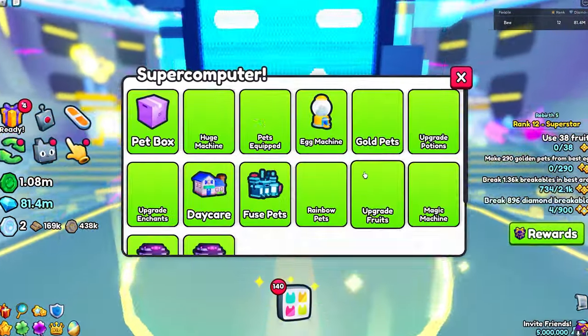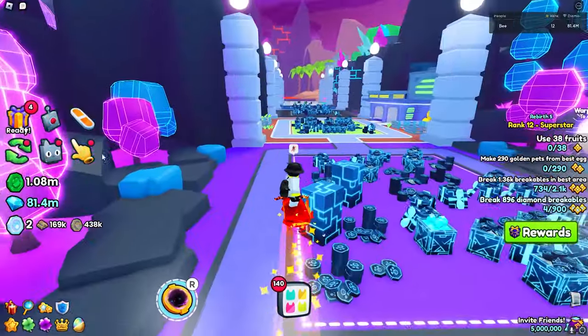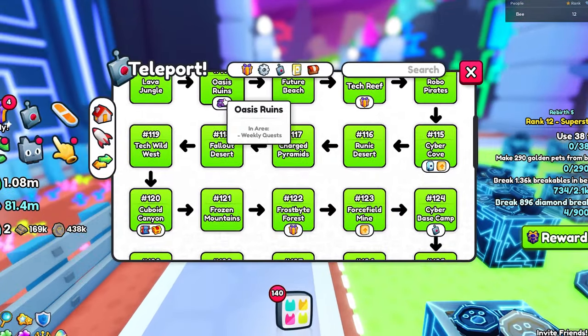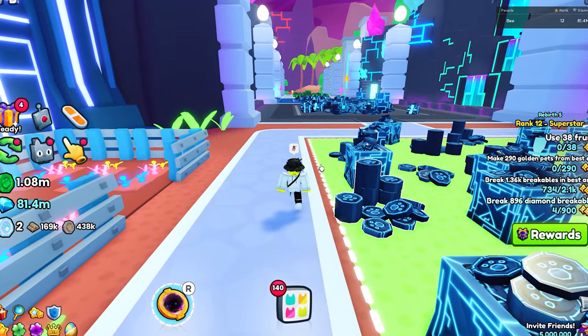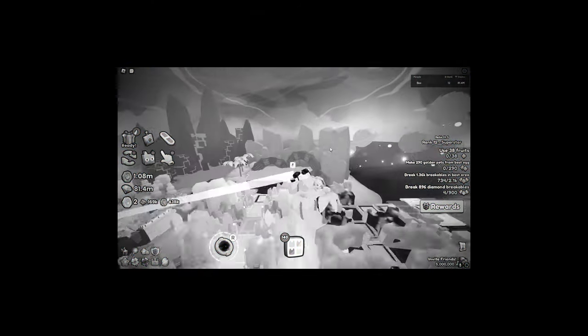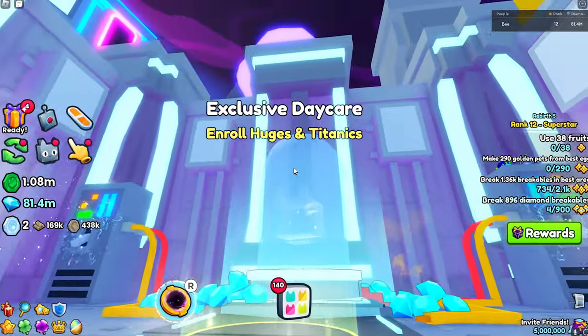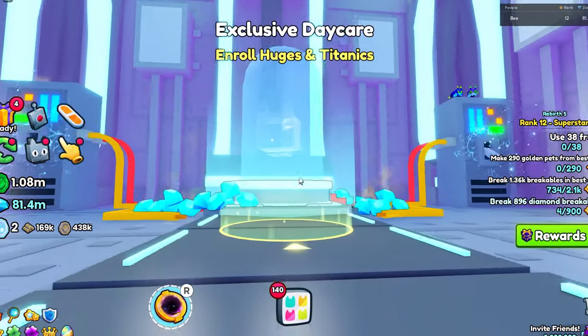I'm going to have to show you where it is in the map. What you want to do is go to the teleport menu and find Area 145 — the egg incubator. If you come over here, they actually added a brand new daycare called the exclusive daycare, where you can enroll huge and titanic pets, just like the old daycare.